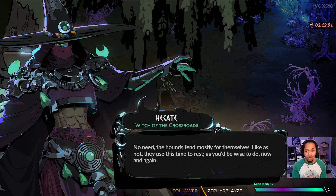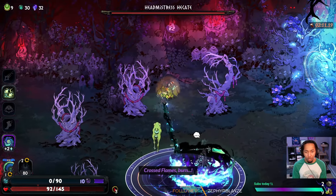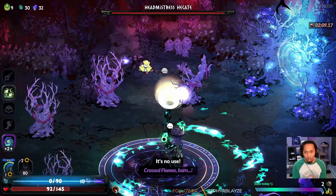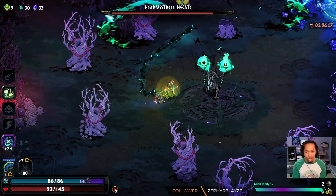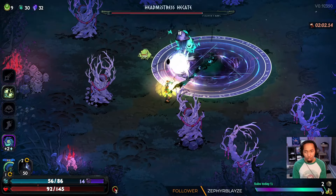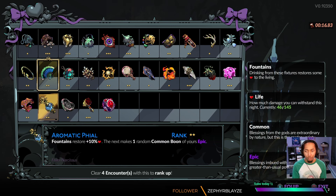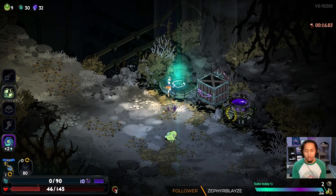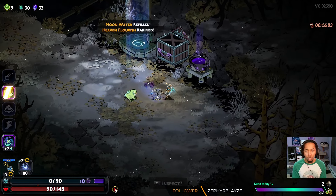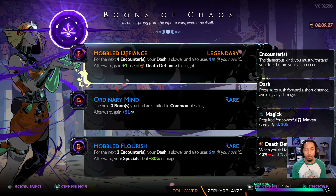Everything we have is all ready to go — we are just missing an Omega cast. We still get the damage from the Omega cast though, so it's still important to do the Charon gameplay. You can see how the Blitz activates very easily. When it's time to grab my next keepsake, I actually want to make that Zeus boon even better, so an Aromatic File is going to increase the rarity of that common into an epic.